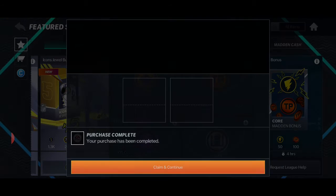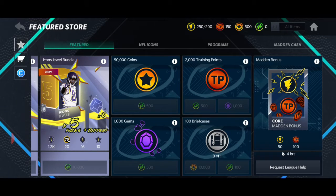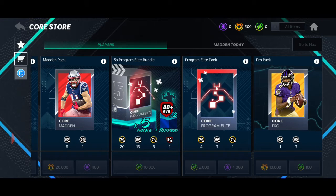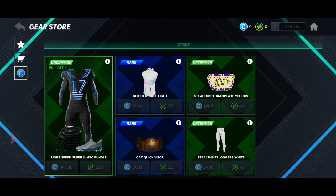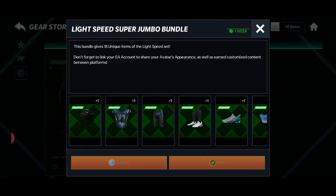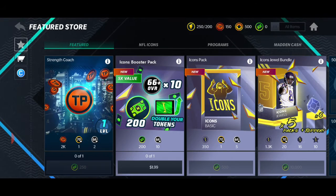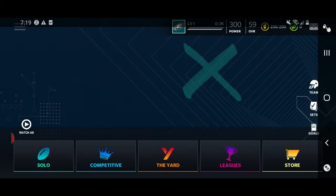We got a core Madden bonus - just some stamina and training points. NFL icons. I can't even click on it. Players. Did my Madden Cash not carry over? Guys, I know I had some. Look at that bundle. I wonder how you get the credits. It even shows you the rarity of all that too. That's unfortunate - my Madden Cash did not carry over.